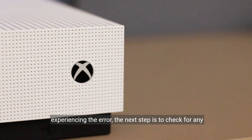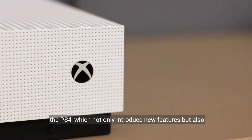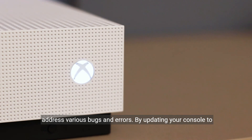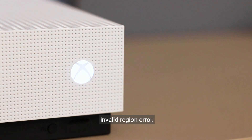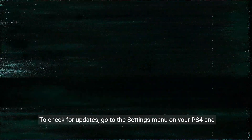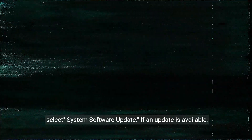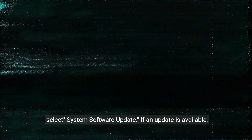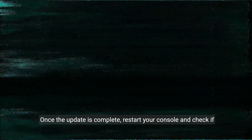If you're already connected to the Internet and still experiencing the error, the next step is to check for any available system updates. Sony regularly releases updates for the PS4, which not only introduce new features, but also address various bugs and errors. By updating your console to the latest firmware version, you can potentially resolve the invalid region error. To check for updates, go to the Settings menu on your PS4 and select System Software Update. If an update is available, follow the on-screen instructions to download and install it. Once the update is complete, restart your console and check if the error persists.